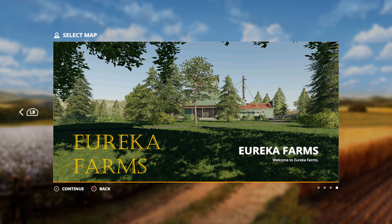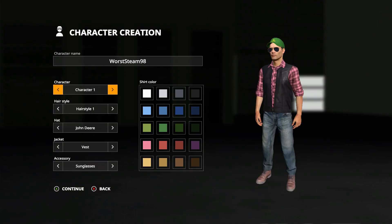Good day, farmers! Welcome to Eureka Farms. This farm has the advantage of using deployable factories, which we're going to get into. But first, I want to wish everybody a Merry Christmas. Hope everybody has a happy holiday and gets what they want from Santa. Let's get on with this.